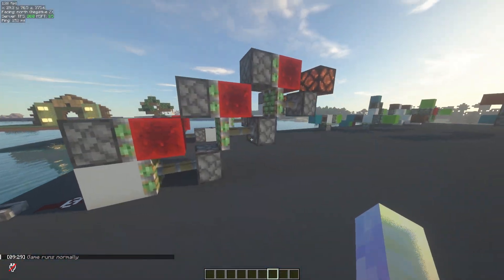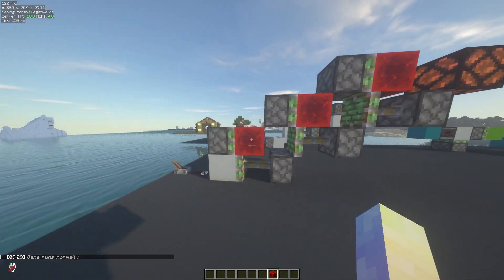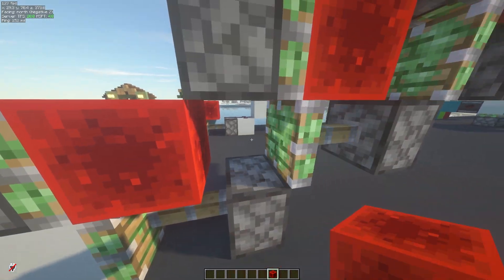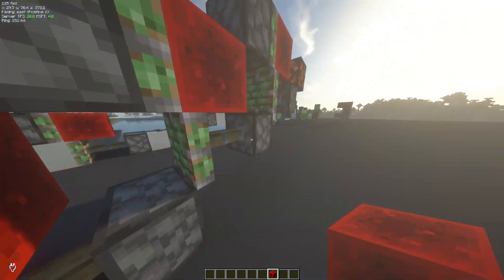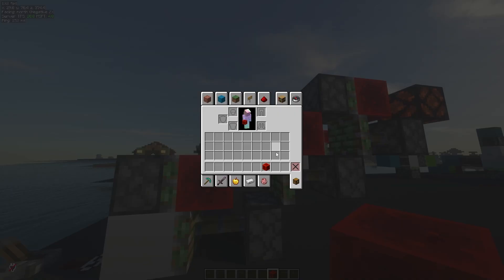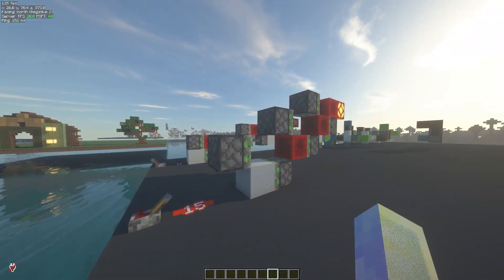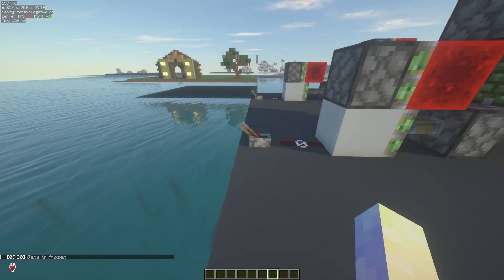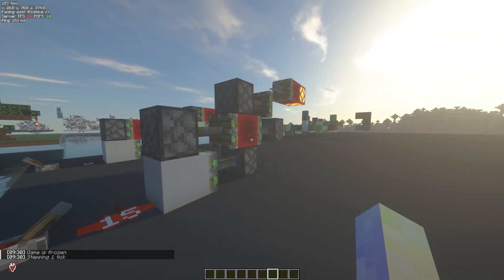A better way to chain these is to use a system like this. It still works on the same premise of powering this block right here, which then powers this, which then makes this retract, which then zero ticks this. As you can see, it still happens in the same amount of time — instantly.